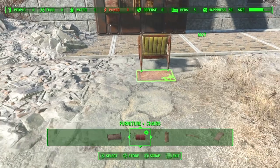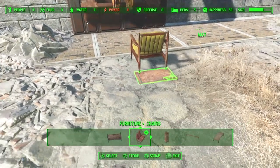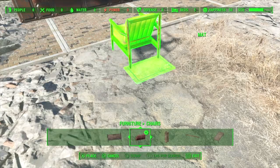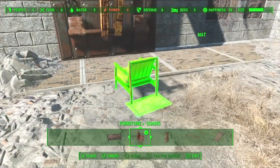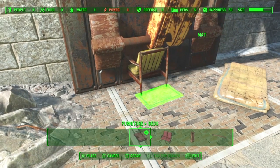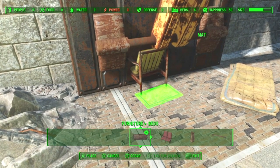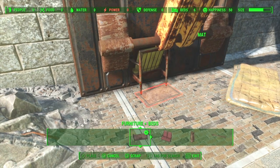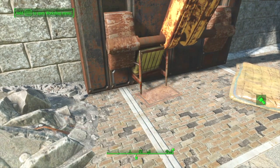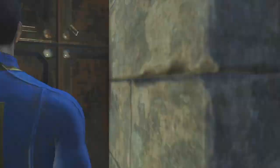You don't actually have to select both, but you have to be able to select the rug and pick up the chair at least. Move it over — you don't have to do it that way, you can just have the rug. Move it under, all the way under, as far as you can until it's right there. Now all you have to do is sit in it.